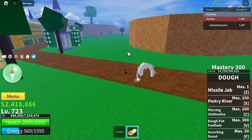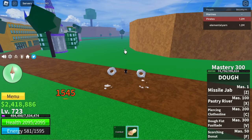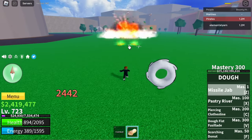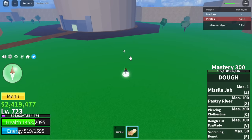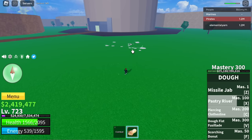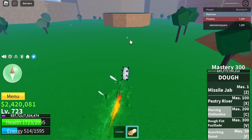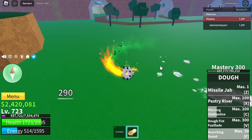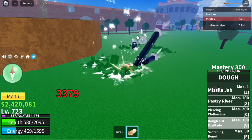Time to showcase the awakened form. Hold the left click and release — your Dough Fruit will follow the color of your Haki. Once Haki is activated, it will change the color. Z skill: Missile Jab. Next up, Pastry River — there are two forms: one on the ground and one airborne. Next up is Piercing Clothesline — this has a Conqueror's Haki-like effect. F skill: Scorching Donut — you can use this in the water and it has damage. V skill: Dough Fist Fusillade.